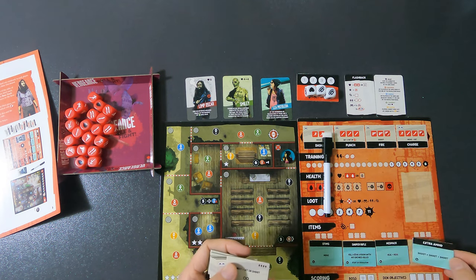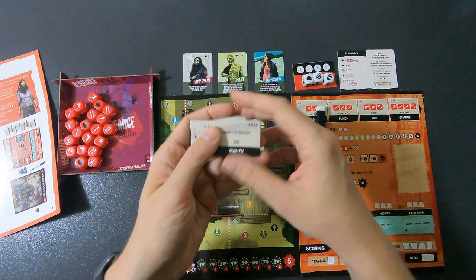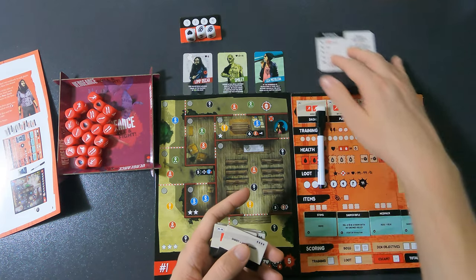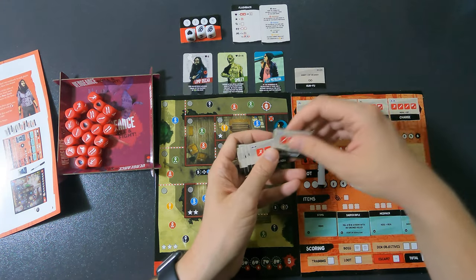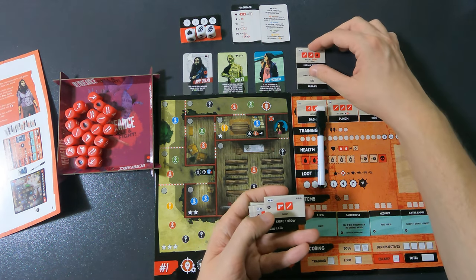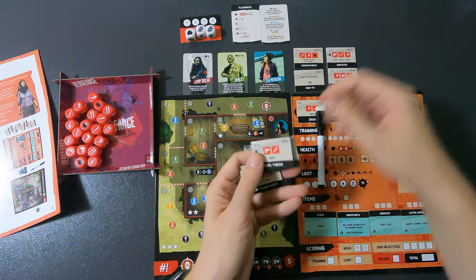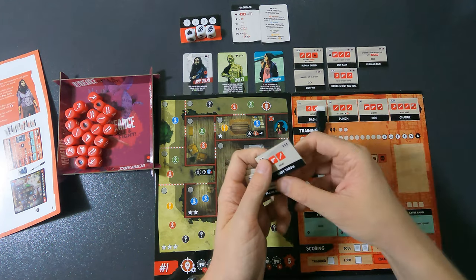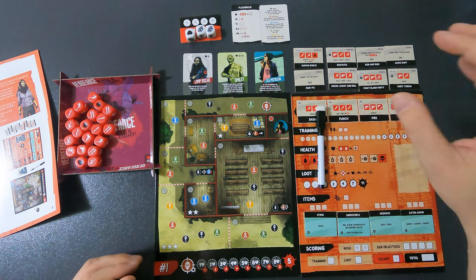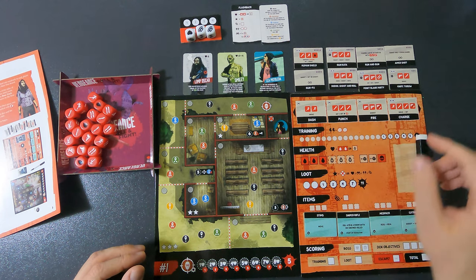Then we have the skills. You place them around the board — these are the skills not yet bought. I order them by cost: the highest is five, then several fours, and a couple of threes. Once you buy a skill, you move it to the side. These four basic ones are what you start with.